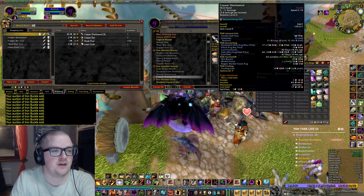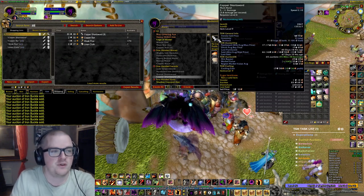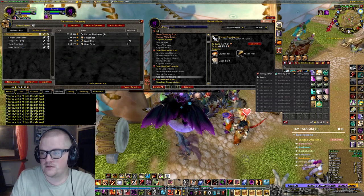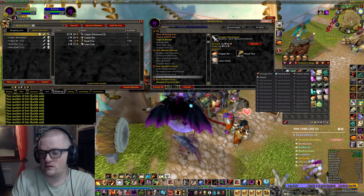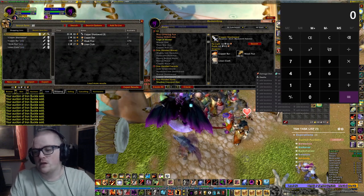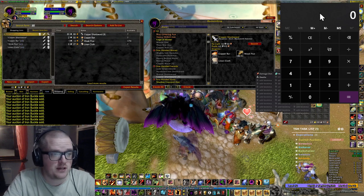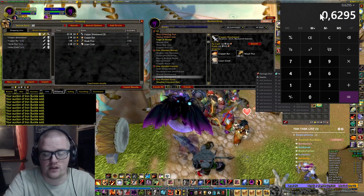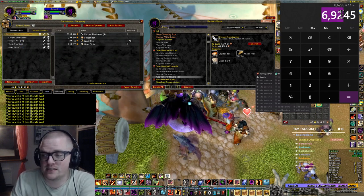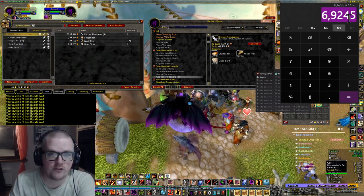It's only 16 silver to craft them. So that's like one gold 60 silver to make 11 of them — it's almost two gold to make 11 of them. Let's pull up a calculator. So if we take 0.6295 times 11, that's almost seven gold profit. And that's the profit part — you would get the initial craft cost back as well, but that's the profit from the investment.